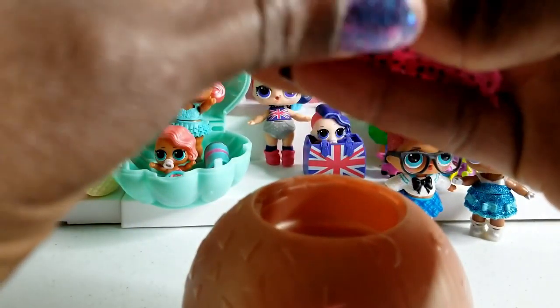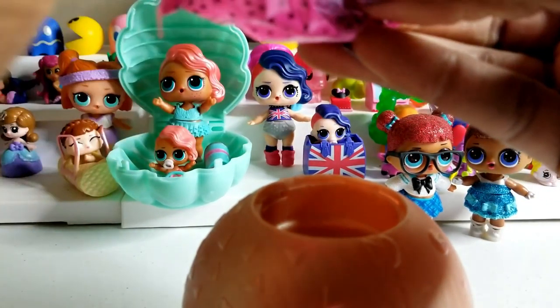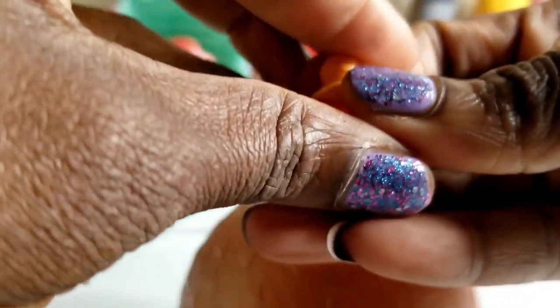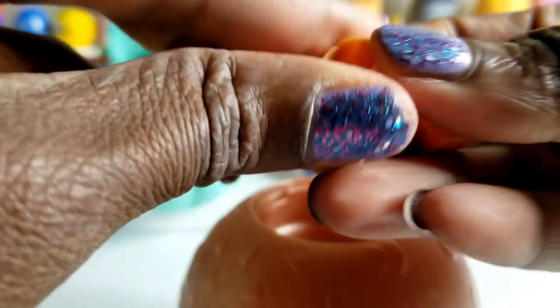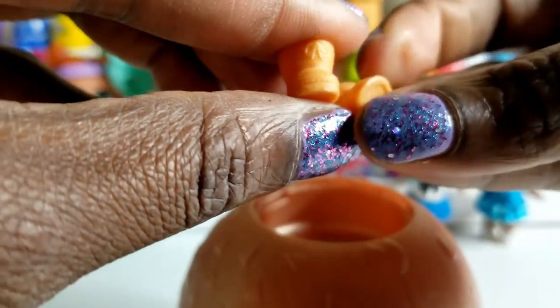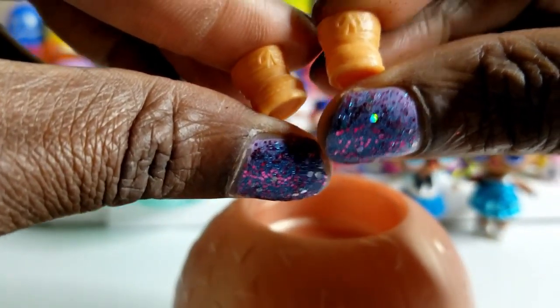So we've got some shorts for our little glitter goddess that we're about to get. And on the side there's something else in here. Now I think these are shoes. Yes, we've got some shoes.